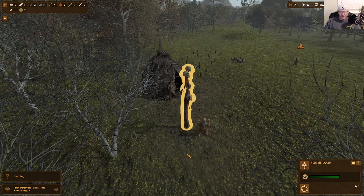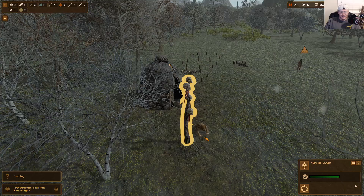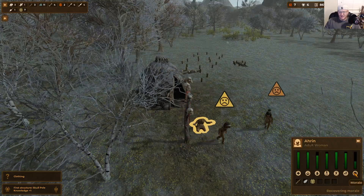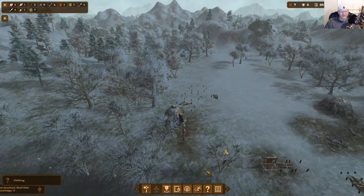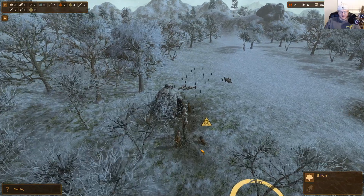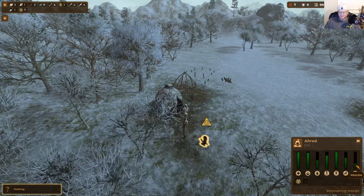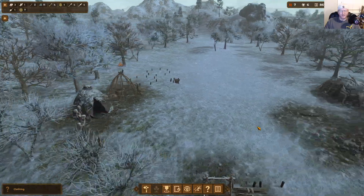The totem pole has been built and someone is already honoring the dead. Their morale and happiness will actually go up when they use it, so it's important to build it early so you don't have a bunch of unhappy settlers. You can already see morale starting to rise — it definitely has its purpose.